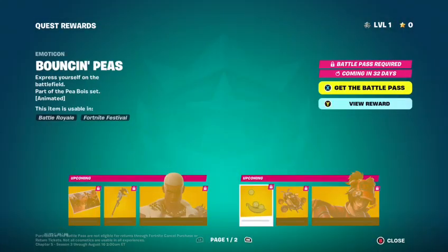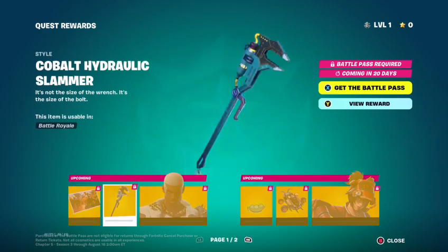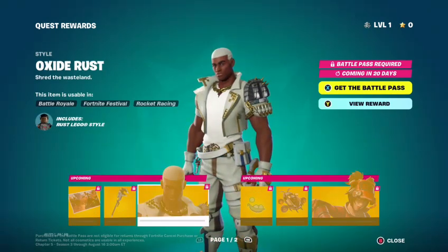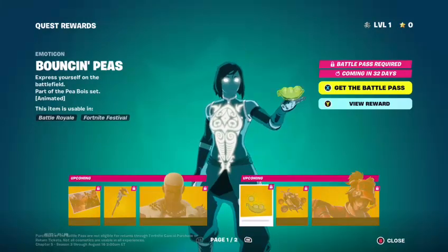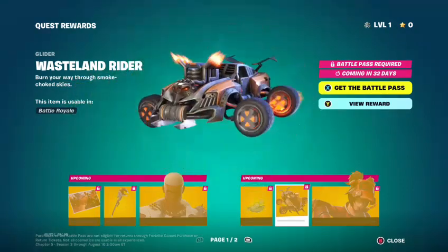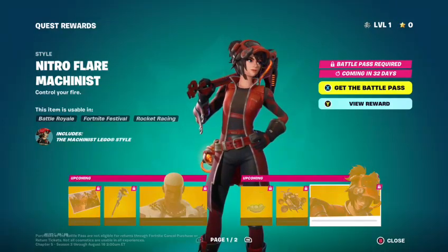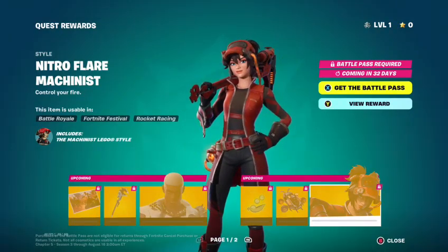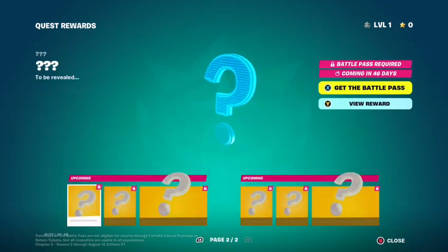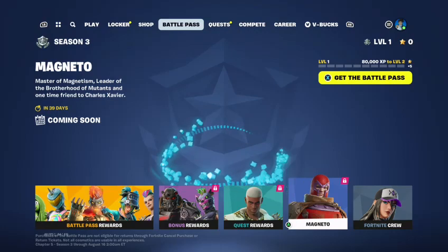We got the Quest Rewards. Wow — so this seems like concept art. Cobalt Hydrox Slammer Edit Style, we got an Oxide Rust version, Bouncing Piz emoticon, Wasteland Rider Glider — ooh, that's a car. Nitro Flare Mechanist. And these will come in the next couple of days — they don't give us a date.